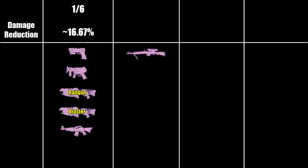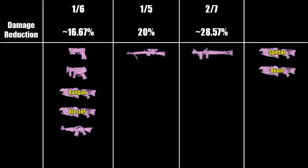Pistols, SMGs, railguns, blasters and assault rifles have their damage per projectile reduced by 1/6th or 16.666%. Sniper rifles have their damage per projectile reduced by 1/5th or 20%. Rocket launchers have their damage per projectile reduced by 2/7ths or roughly 28.6%. And finally, splitters, beamlasers and shotguns don't have their damage reduced at all.